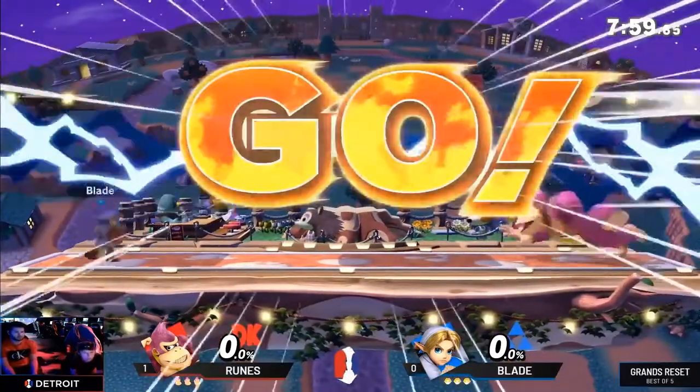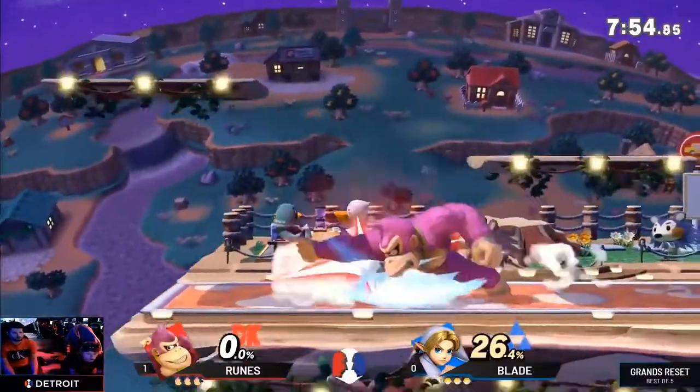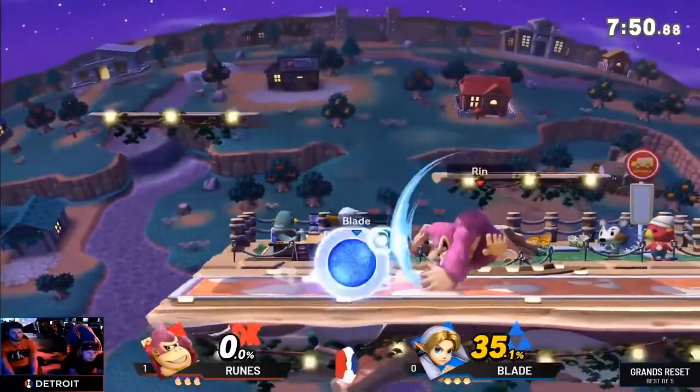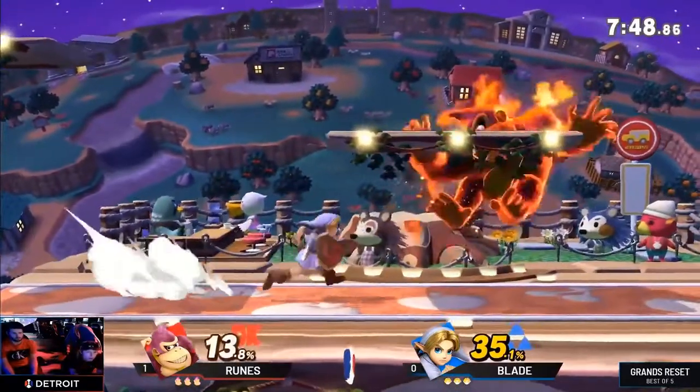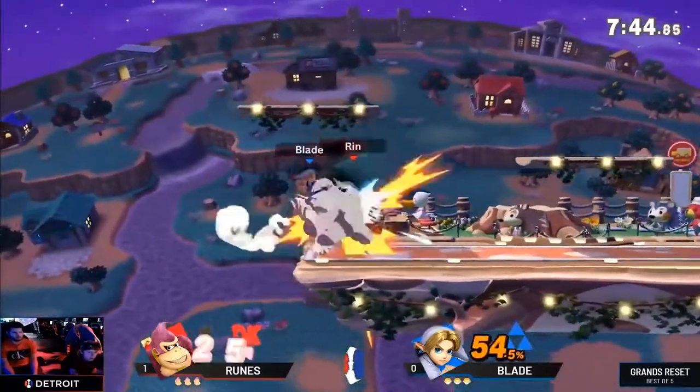Right out of the gate, runes' MO is clear: dash attacks and forward tilts to get blade to the ledge and play from there. He's not overly aggressive and he's perfectly content to wait for the ledge option and go for the punish. This proved to be a reliable way to rack up damage on fresh stocks and set up kills later on.